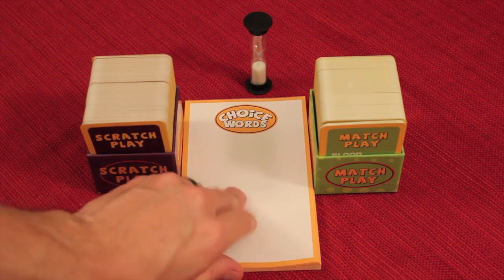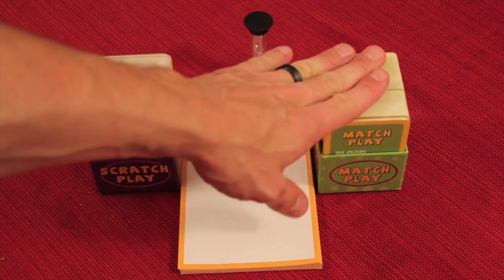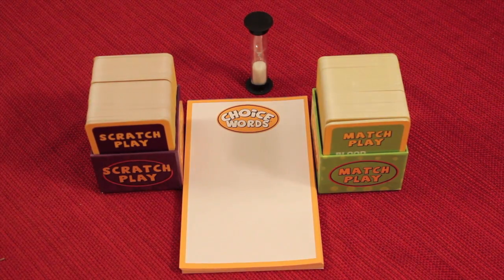Choice Words comes with a big pad that people will be using to write words and answers on, a timer, 200 match play cards, and 200 scratch play cards.